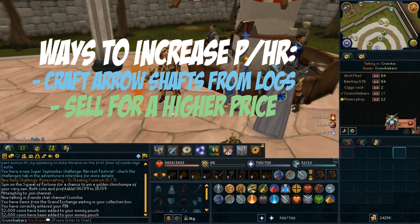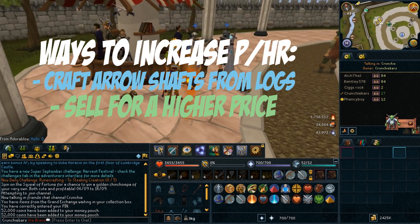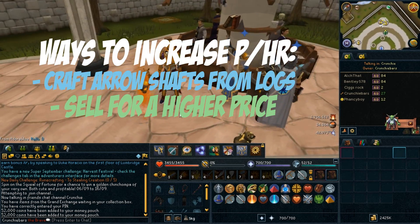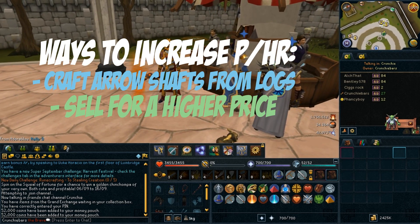If you decide to craft the shafts yourself, that's completely your choice. You can also sell the headless arrows for slightly higher in the Grand Exchange — I only used the mid price to see what the average was going for, but sell them higher if you want. They most likely won't sell through straight away, but if you leave them in overnight they'll likely sell by the time you log back in.